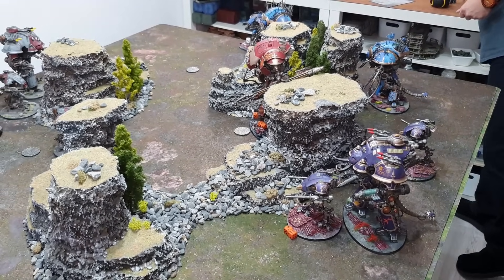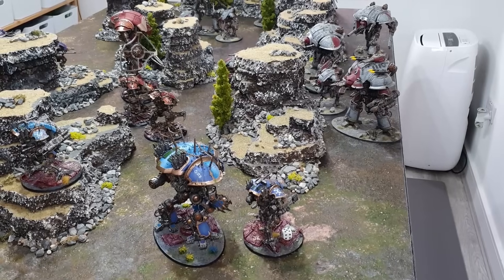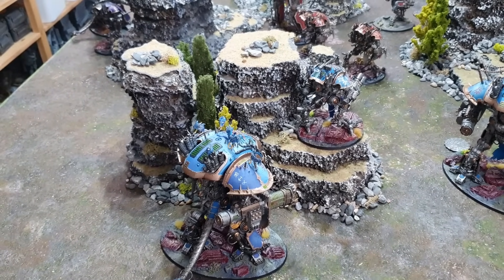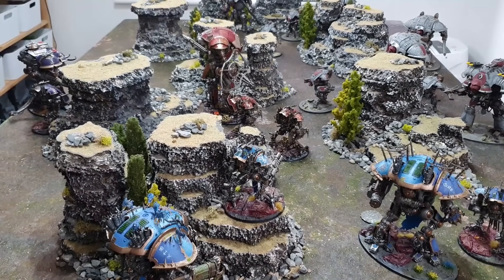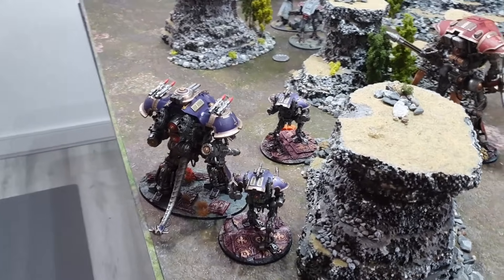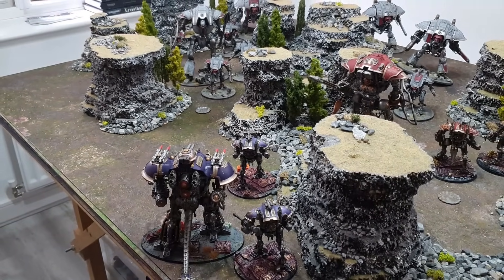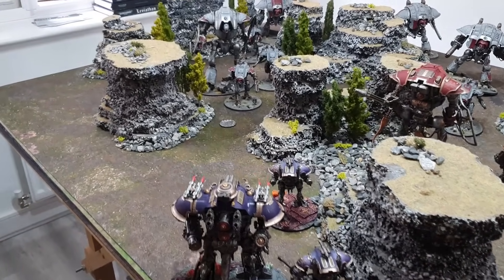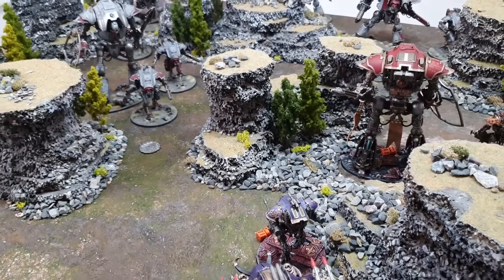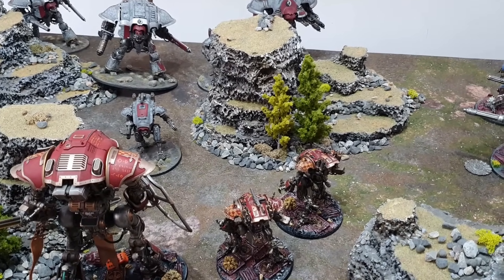After the Chaos Knights' movement phase: the Desecrator and a Brigand push pressure around one flank toward the Valiant. The False King — the Knight Abominant — stays quite far back directing traffic, trying not to give up the 5+ feel no pain for my whole army. The Khorne knights go straight up the middle — exactly what they want. The Slaaneshi Helverins look toward the Knight Lancer and the Armiger War Glaives. I really need to take out the lead Armiger before the Lancer can give it an advance-and-charge order.